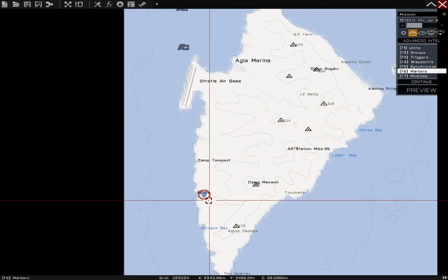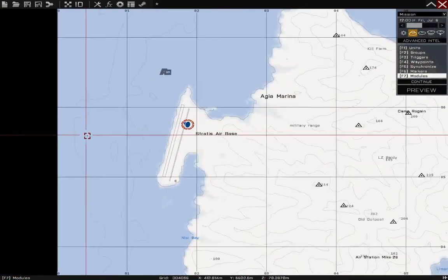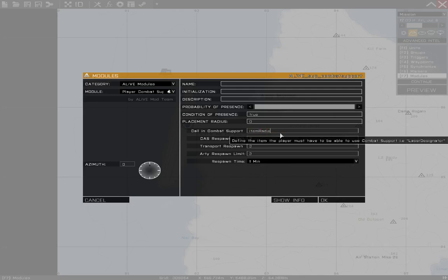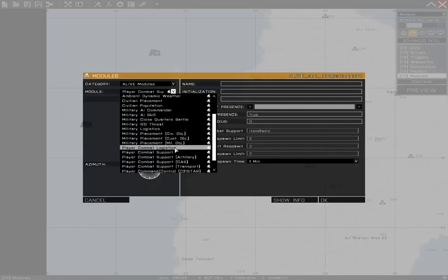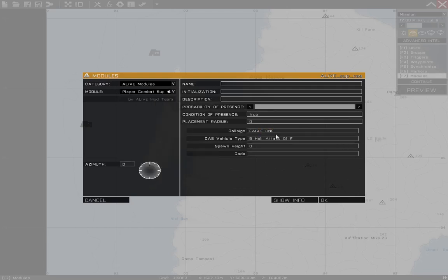So that's going to be it for our civilian section. We'll move on to CAS. First we're going to need a Combat Support Module — not any of the artillery, CAS, or transport modules, just the straight up Combat Support. We'll switch the item needed to access the combat support section of the menu to item radio, just for easy testing, and set respawn limits and respawn times for destroyed combat support assets. Then we'll input a CAS unit and select its call sign, spawn height, and the type of vehicle that will be used.